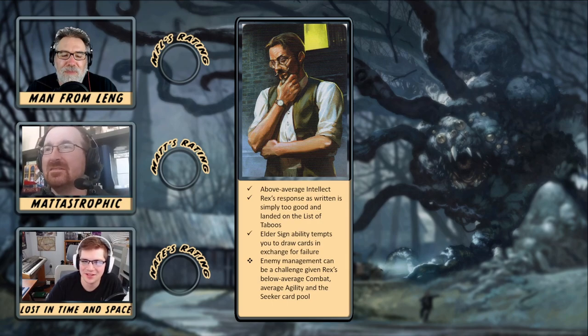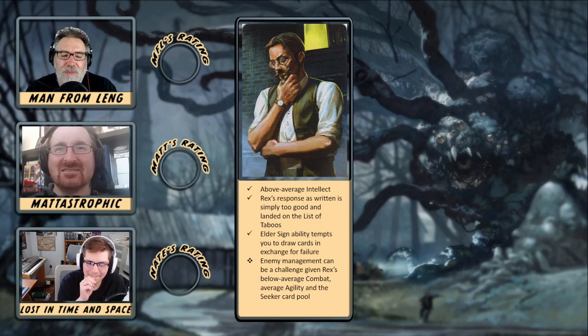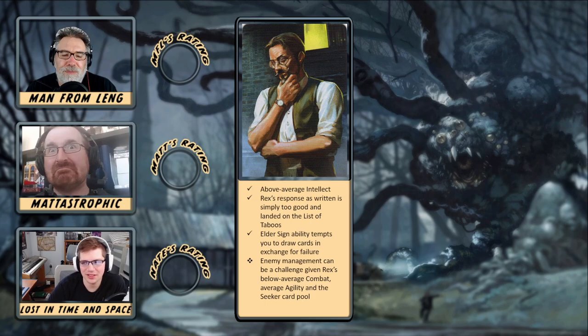If you want to use that willpower, you can. If you want to lean into some of the rogue agility stuff, you can do that too. He can't fight really well, but thankfully he's a seeker so that doesn't really matter too much. I particularly like that he has three agility because that's serviceable — for when you have to evade something you can throw Manual Dexterity in there. Especially in a four-player game, if you can dodge the enemy for a turn and get out of the way so the guardian can move in and kill it, then you're usually fine.